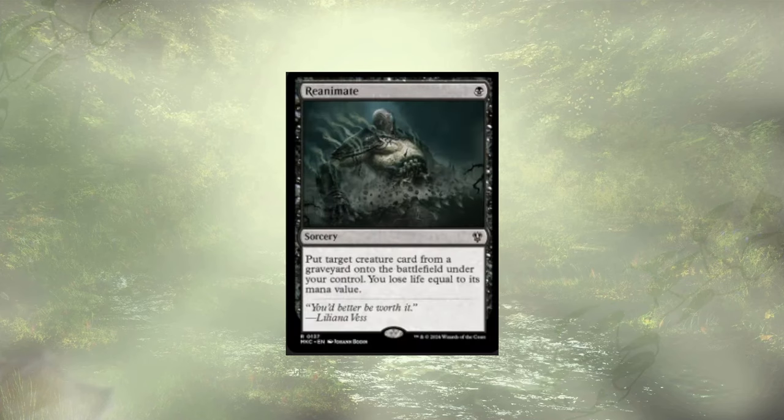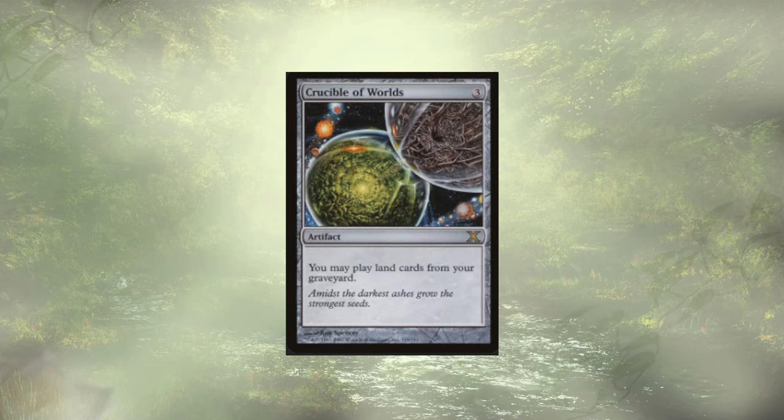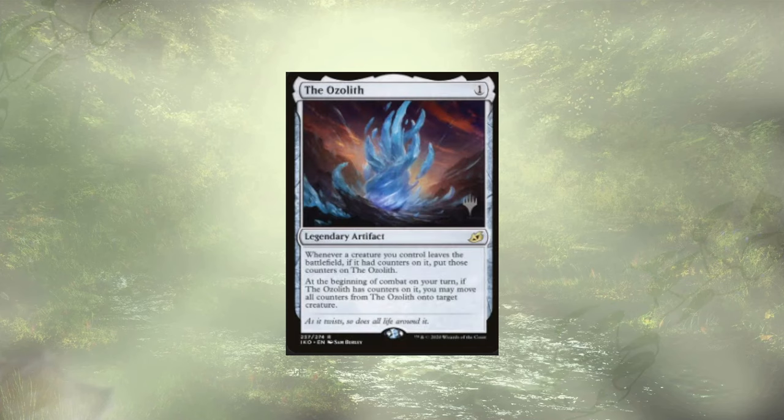Reanimate — there are actually quite a few of these effects — is just a cheap way to recur a creature that we milled. Tesserit's Gambit is draw plus proliferate: card draw is nice, proliferation is nice, and I'm willing to pay two life if I don't have access to blue. Crucible of Worlds lets us play lands from the graveyard — sitting around $17, a little too expensive to recommend for a budget deck. The Oceliff is a beast in these kinds of decks — it holds onto those counters when the board gets wiped and redistributes them later. Super strong at $41. If you have a spare copy, definitely use it.